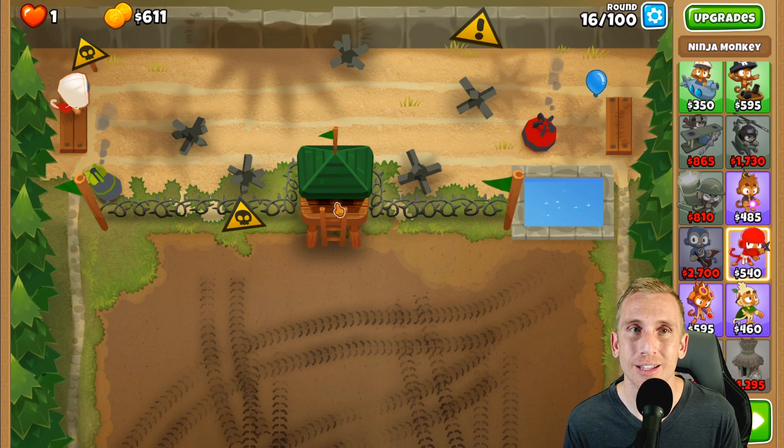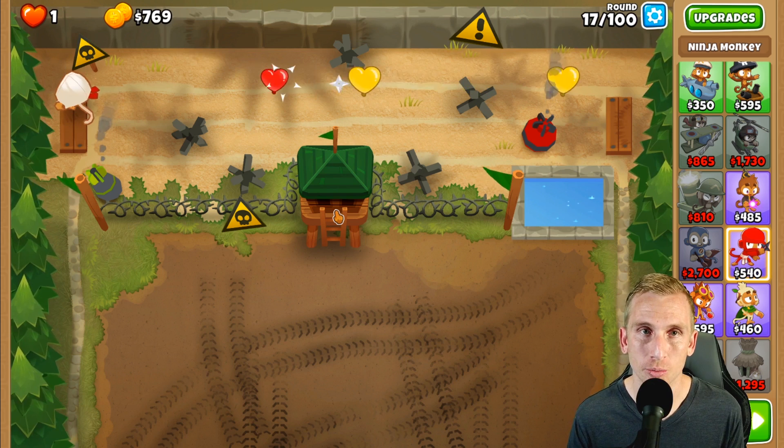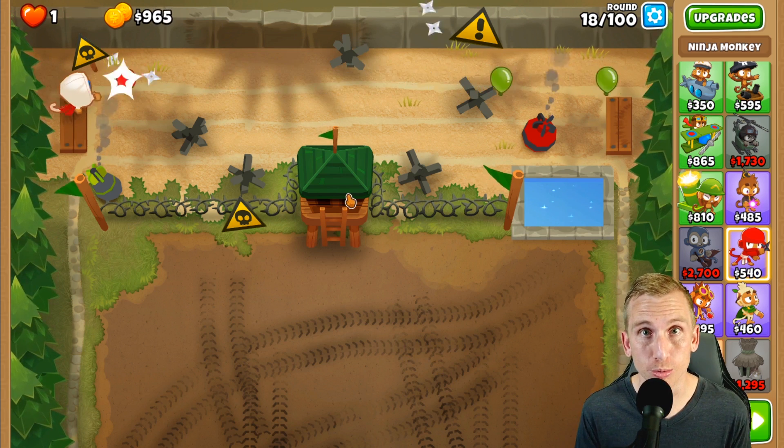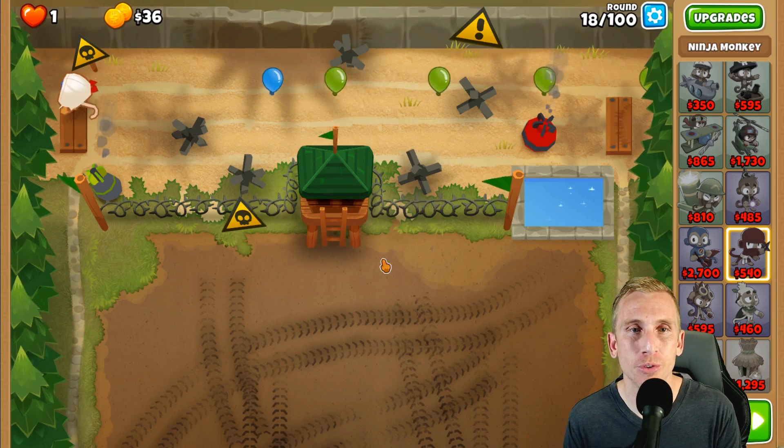You probably could have gone with just Sharp Shurikens and then got your hero, but I had one round where that didn't work. Since I said in the intro it's super super easy, I needed it to be perfect, so we went up to Double Shot. That's what we're going to work with.